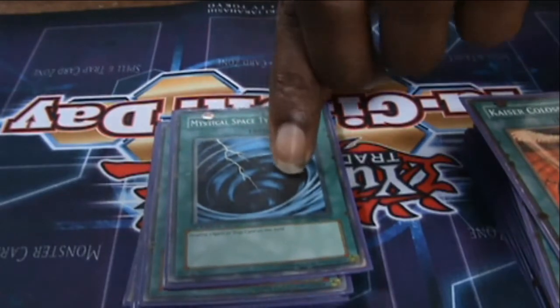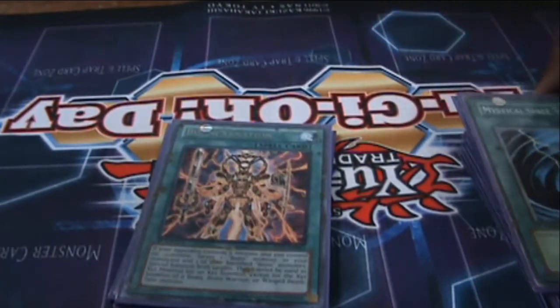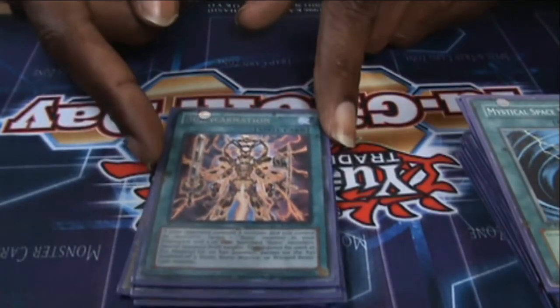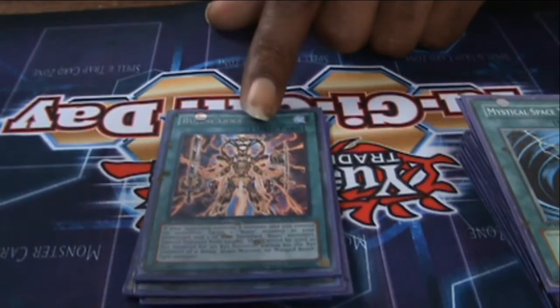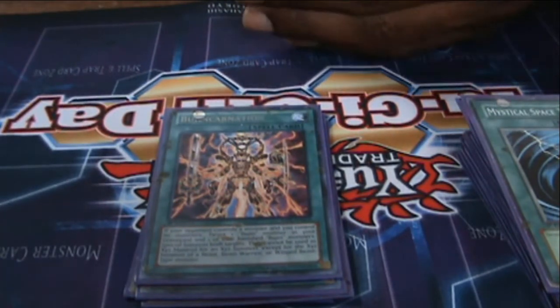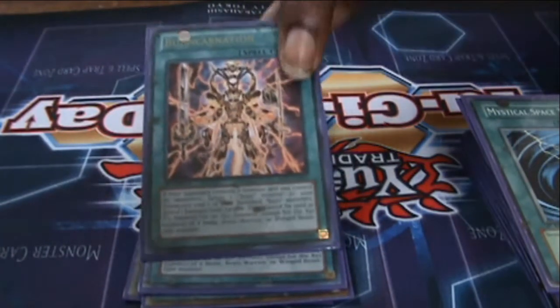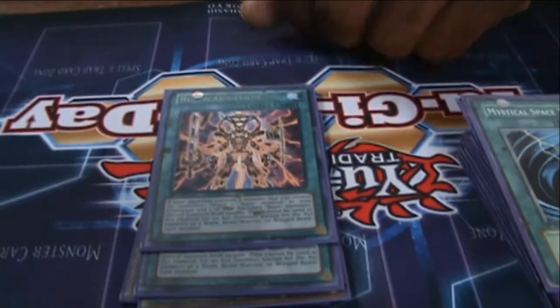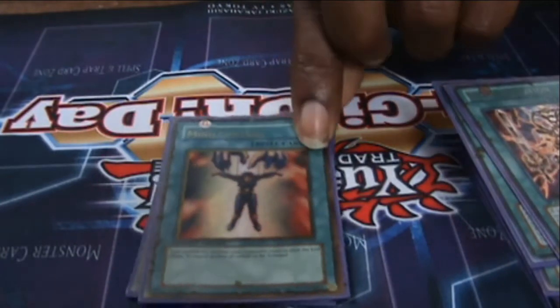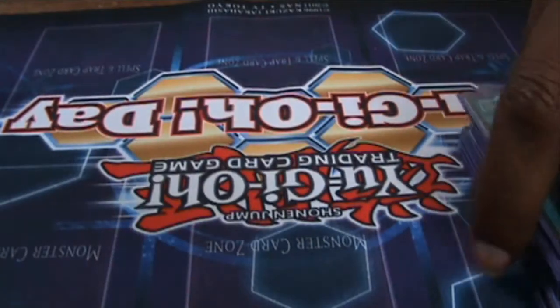Two MSTs — just for that back row, maybe a field spell. Some people play Zombie World to mess you up and those just save you. Bujin Reincarnation — so great, oh my god. This card wins me games. I can bring back a banished Bujin monster, search for another Bujin monster, and then still normal summon and do whatever I want. I can have no monsters on the field — I play this and I'm going to win. Two Mind Control — if somebody has a level four monster and I have another level four, I'm going to take it and XYZ with it. And Dark Hole.